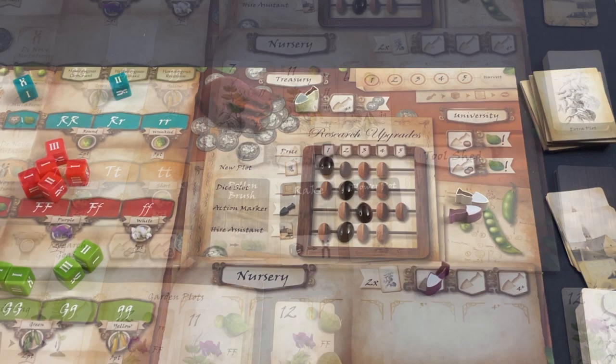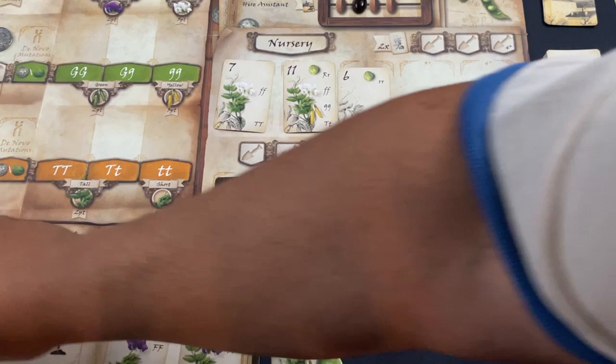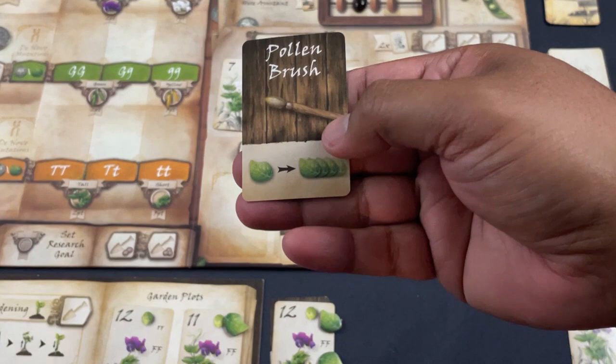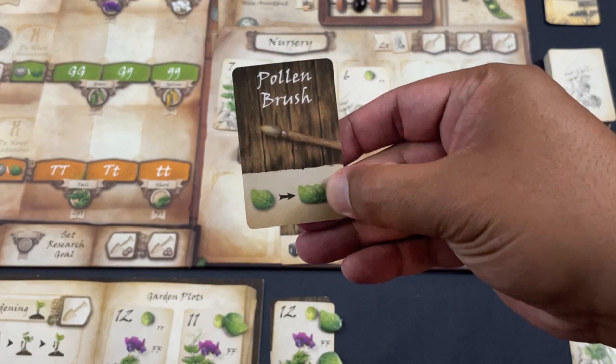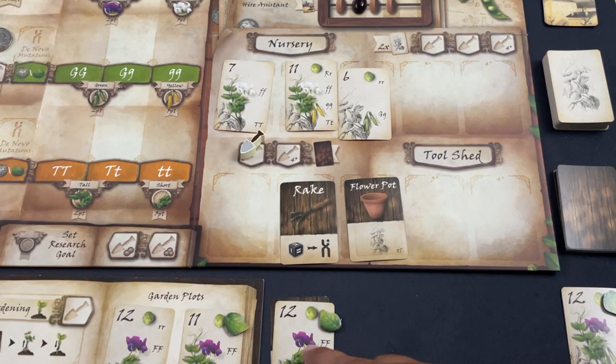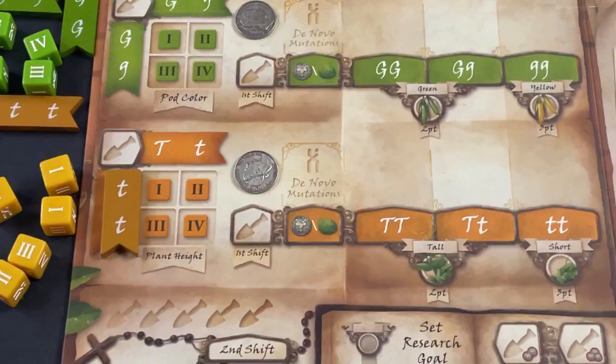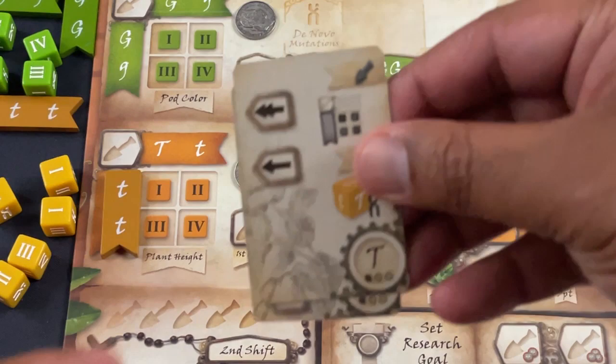End of round two. Now we're in round three of five — we both have four action markers. There's a pollen brush tool available: if I validate one copy of a plant, I can validate every single copy of it. I have three FF plants laid out, so if I grab an FF — which I have right now — the pollen brush would validate all of them at once. Very cool and very key.